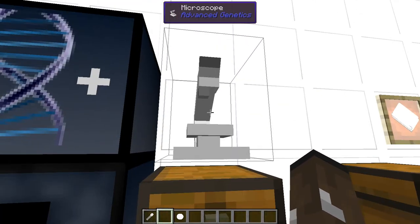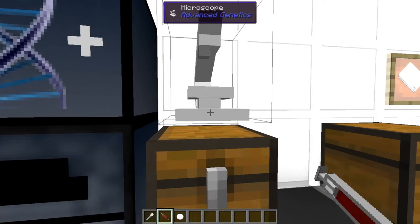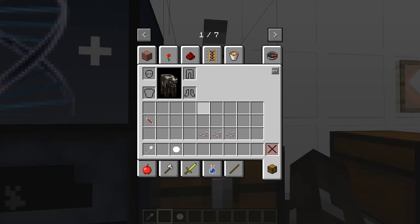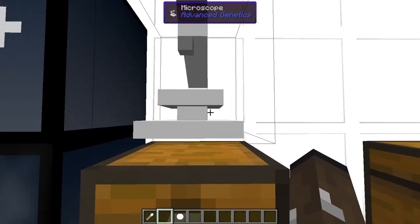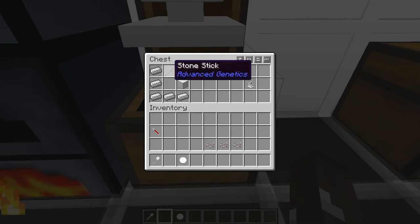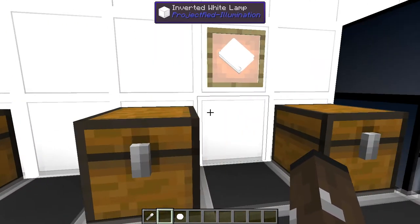Here is a microscope. You'd use the centrifuged syringe with it, right-click, and it would show you what cells are floating around in your body. If you don't have any added cells, it'll just be blank. To make it: iron on the side and bottom, a stone stick at the very top, a piece of glass in the upper right corner, and a block of iron in the middle right. This is not necessary for doing your extras.